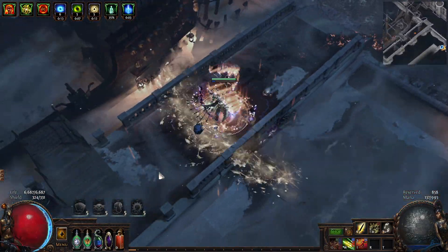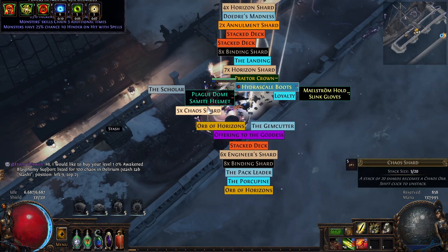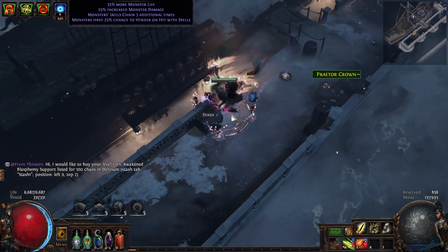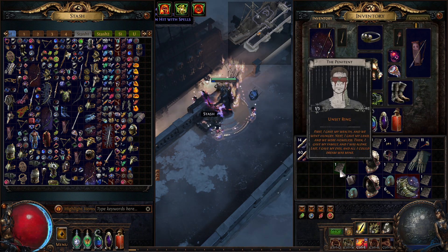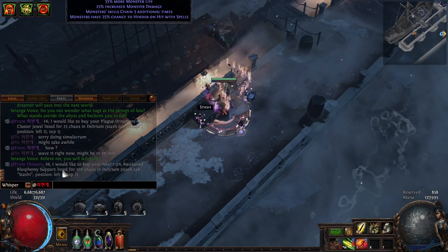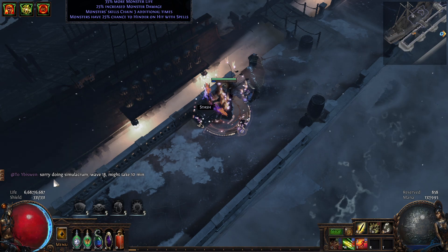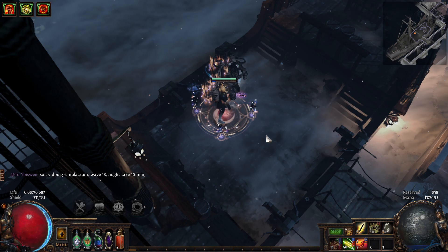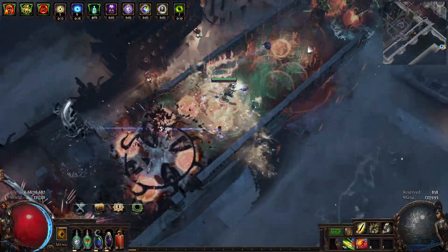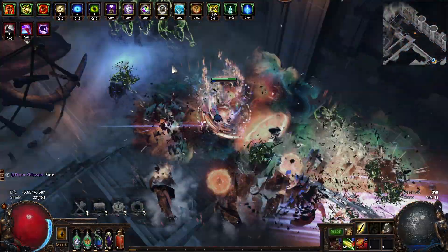Knocking them back — I like it. Knockback is so good. Wave 17 actually — now this is my least favorite mod: Hinder spells. That is my least favorite mod to face against, because we cannot cleanse the Hinder.